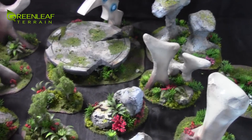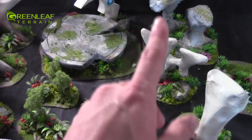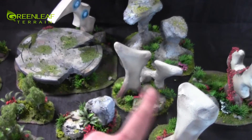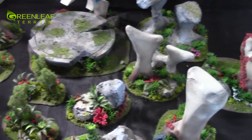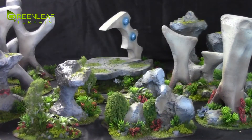If you're interested in getting a custom terrain set commission, you can email me at info@greenleafterrain.com and I'll get back to you as soon as I can. I also do commission painting on miniatures so you can get a quote for that too.